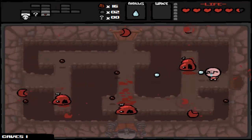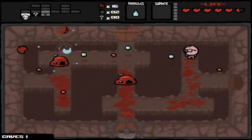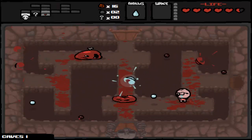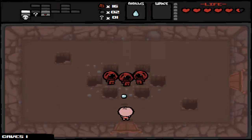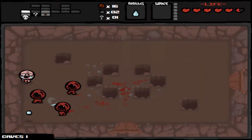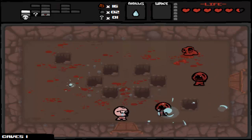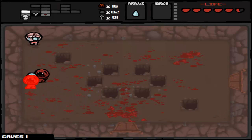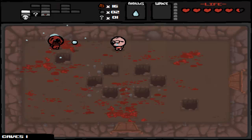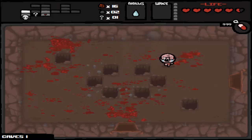That does reset the monster health. You start getting used to different tactics on how to approach each room. A key! These little guys home in after you and their AI is really, really good. In a room like this it's hard to really do much, but you can see that guy trying to trap me. Thankfully these are the slow ones — when their eyes are open they run much faster, but thankfully I also have speed. And a pill — pills are random effects, randomly generated each time, so this white-red will not be the same next time.